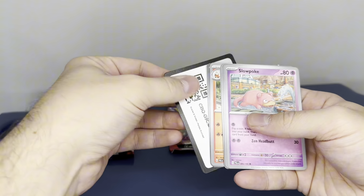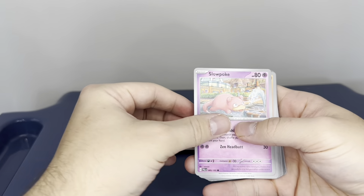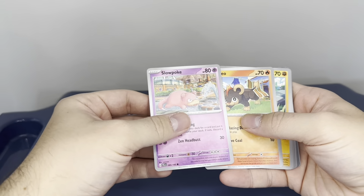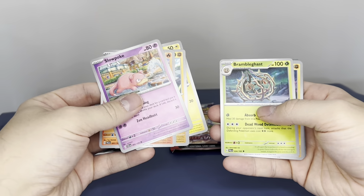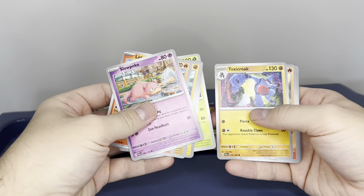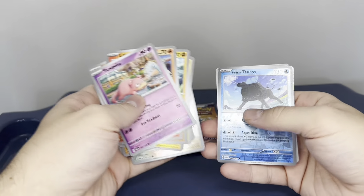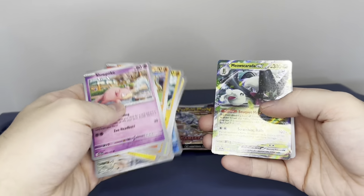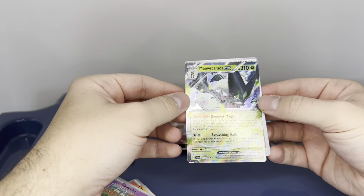Do the code card first, then we'll get into this pack. We've got a Slowpoke, Litleo, Rockruff, Palafin, Brambleghast, Toxicroak, reverse Dunsparce, reverse Pawday, and — Mascar EX! Look at that, yes, we've got a hit!